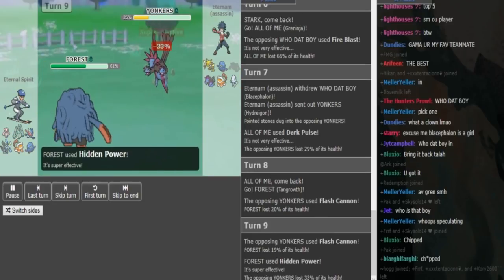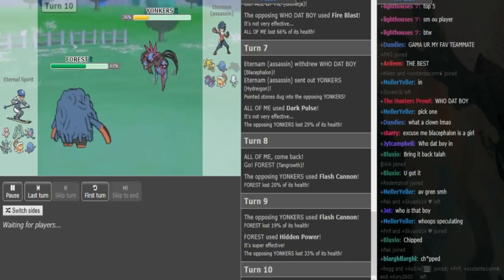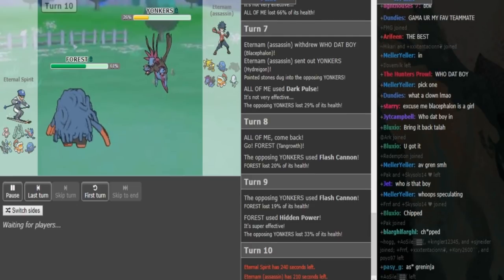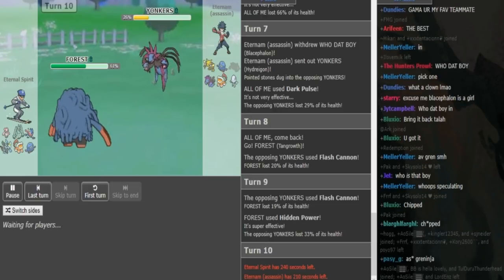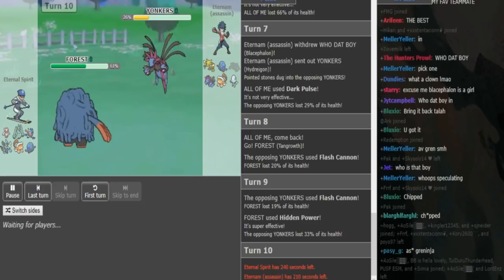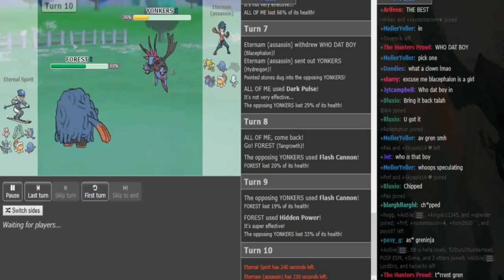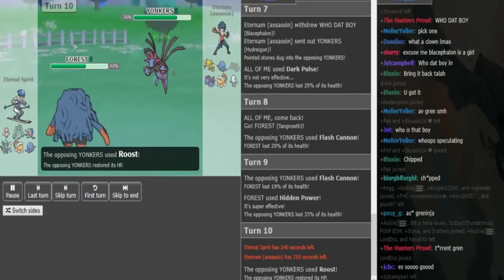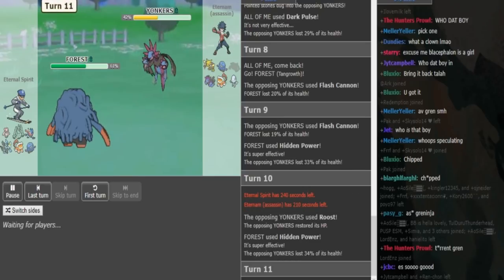Eternum is kind of forced to go for Roost because he still wants this Hydreigon around. Eternal Spirit is either going to HP Ice again or try to get the Kyurem or Diancie in on a Roost. I don't remember exactly, but I think Kyurem is base 95 and Hydreigon is base 98. Eternal Spirit can collect the damage — if Flamethrower does 20%, that tells him it's Modest Hydreigon, then he knows his Kyurem definitely outspeeds. If I'm wrong about the speed tiers, let me know in the comments. He just goes for Roost, and Eternal Spirit clicks HP Ice again. Eventually he's going to have to sac the Tangrowth or pivot into Kyurem or Diancie on a Roost.